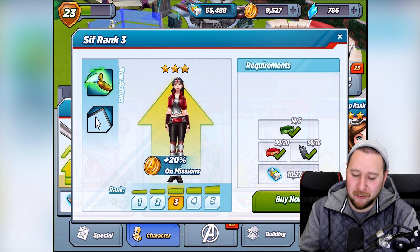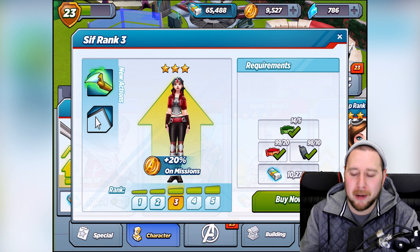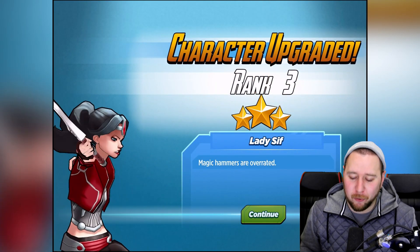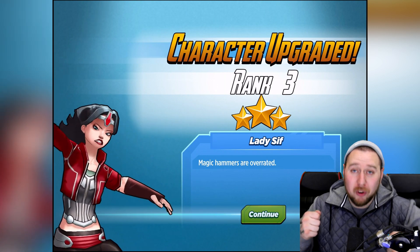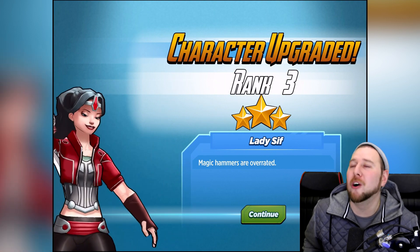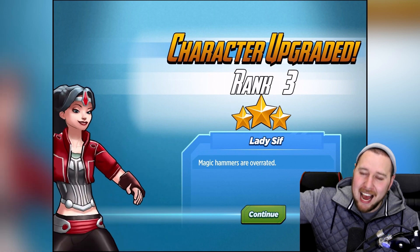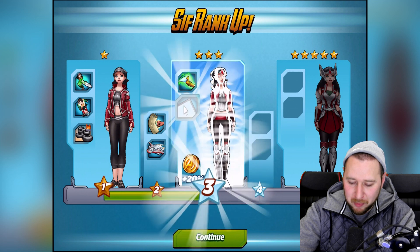Sif, the one that fights by Thor's side. I want to unlock Thor so bad, but you need to be like level 50 or something - that's crazy. All right, let's buy right now. Boom! Lady Sif right there - magic hammers are overrated! She's got a sword and a shield. But if you had to ask me, sword and shield or Thor's hammer? I want Thor's hammer, all the way. If you're worthy enough to hold it, the hammer wins every time.